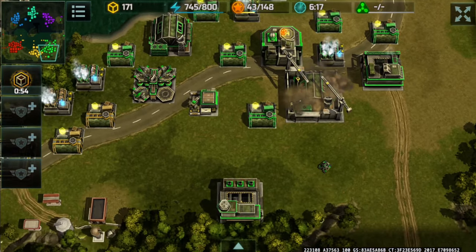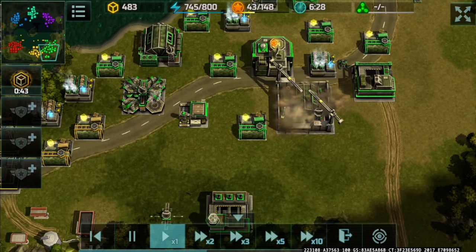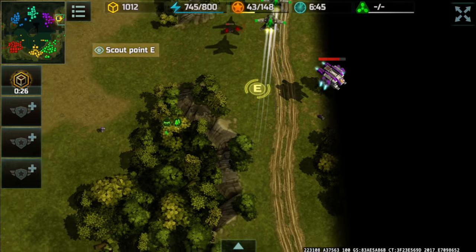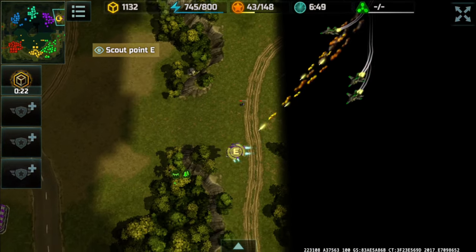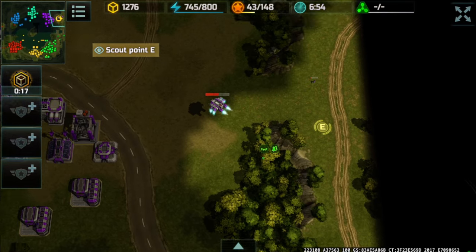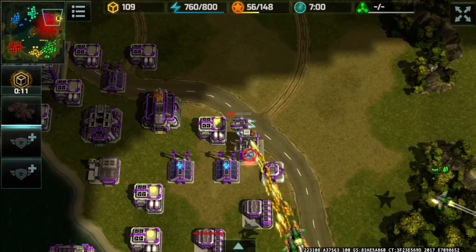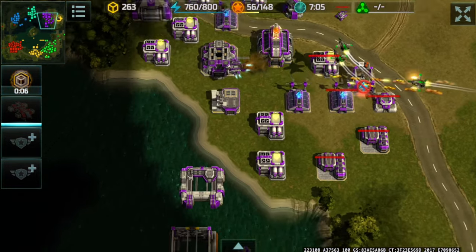Blood Rage at HQ level 4 is going for more hawks. A scout revealed a seraphim and he's going to attack it with hawks — quite nice. However, if that seraphim were maxed out, four hawks would have a hard time destroying it. Anti-air is being built by the purple player.